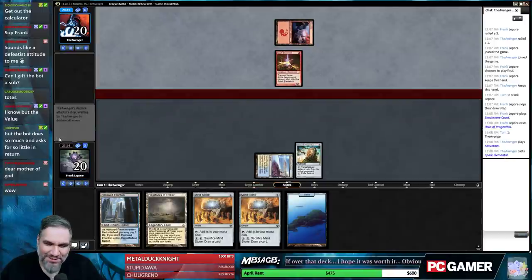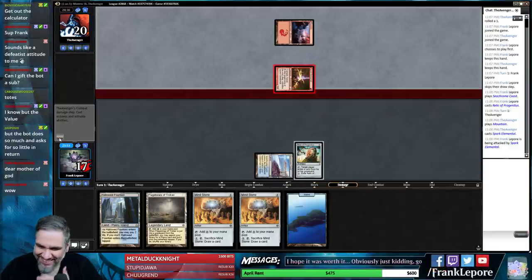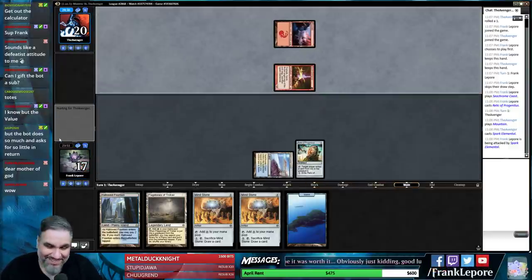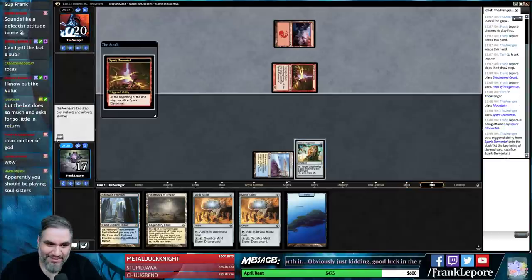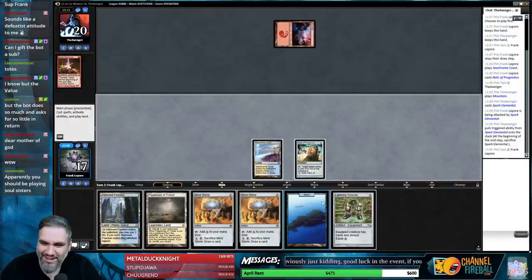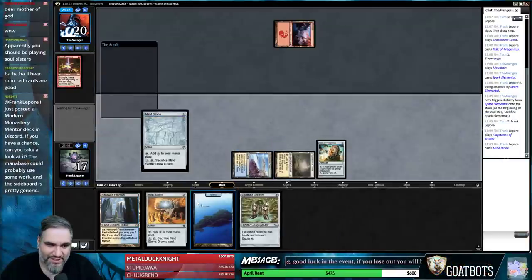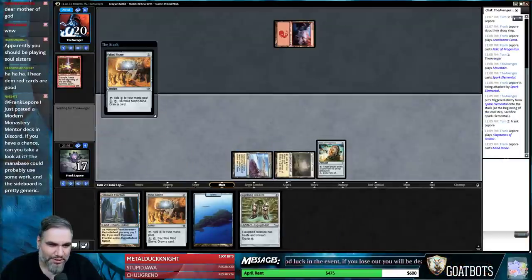Brandon, buddy, I'm so sorry. I'm sorry that our night has been Goblin Deck, Burn Deck, Burn Deck, Merfolk — I think it's comical, if nothing else. Soul Sisters in these queues would be utterly insane. Let's just play a Mind Stone. I just posted a Modern Mastery Monastery Mentor deck in Discord — if you have a chance you can take a look, it could probably use some work in the sideboard.